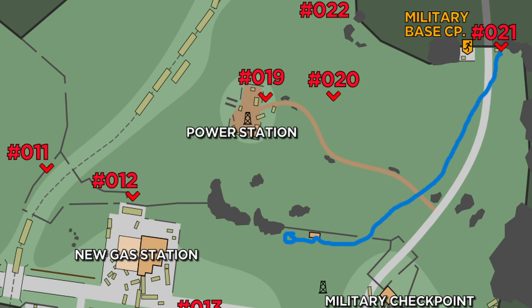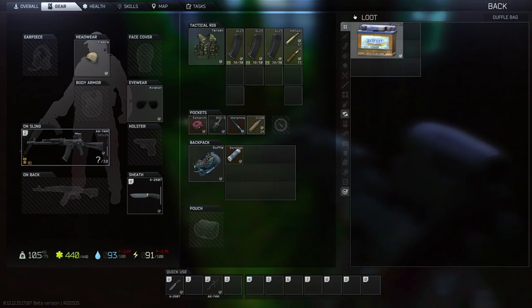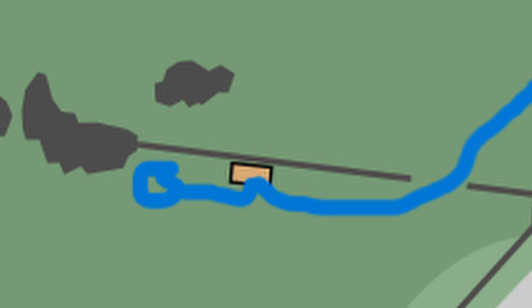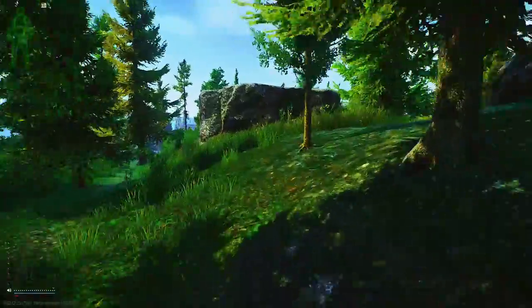Welcome back to another Escape from Tarkov guide. We're just going to do a scav run — my typical scav run from this spawn in Customs. We start off right by the sniper scav at the end of the road by new gas station. We go to this ammo box because there's usually always good ammo in it, and maybe a grenade or two. Usually I'll head up to the nearest stashes, and I knew my extract was Old Road Gate.